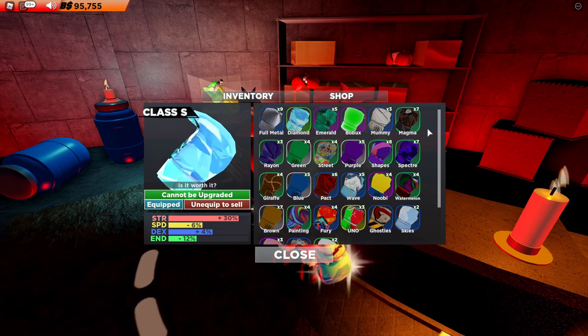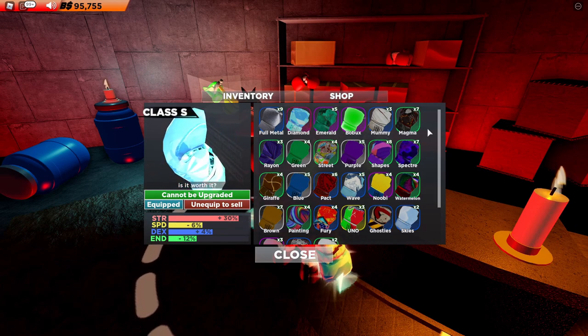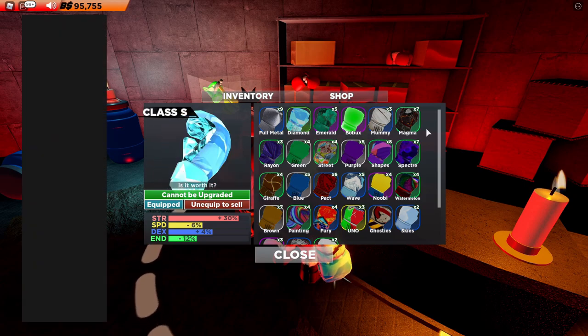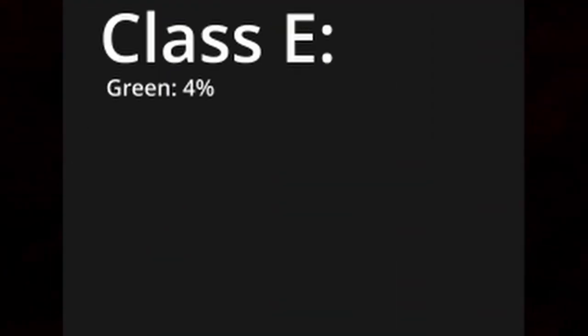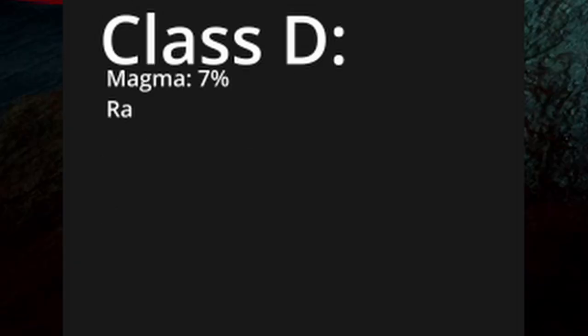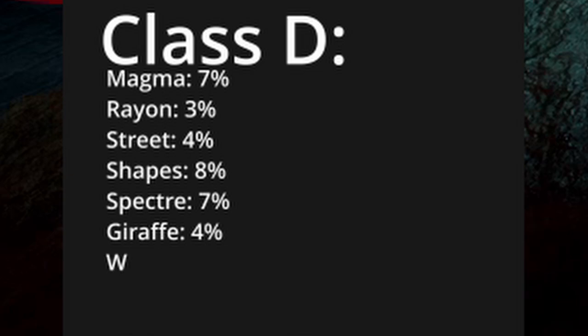First, I'll start with class E and then go all the way up to B, putting the gloves in class order. Then I will tell you the percentages of getting a certain class glove in the golden chest. There is a 4% chance of getting the green glove, 5% chance for the purple glove, 5% chance for the blue glove, 7% chance for the brown glove, 7% chance for the magma glove, 3% chance for the rayon glove, 4% chance for the street glove, 8% chance for the shapes glove, 7% chance for the spectra glove, and 4% chance for the draft glove.